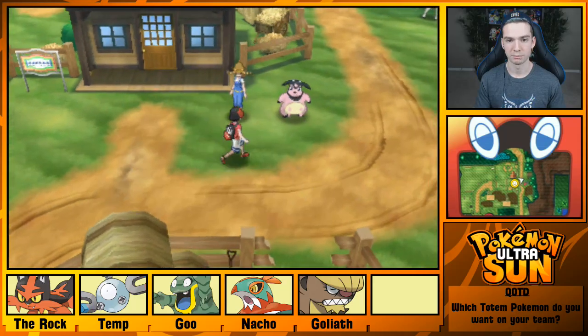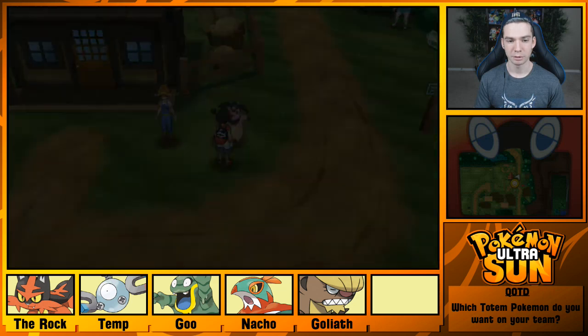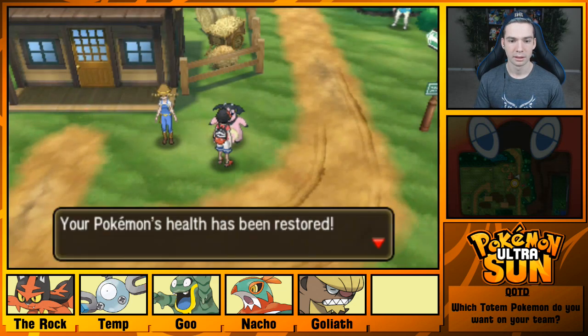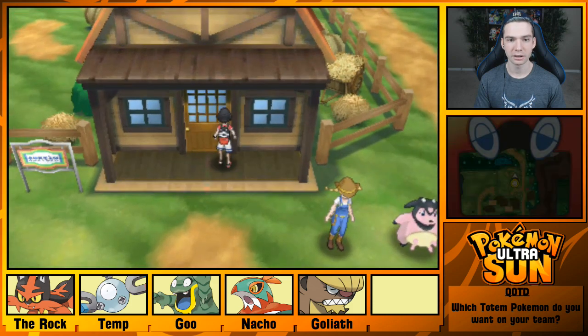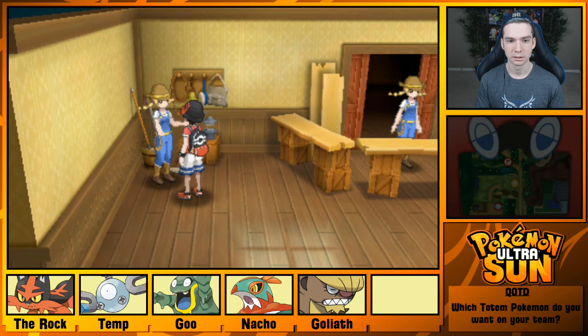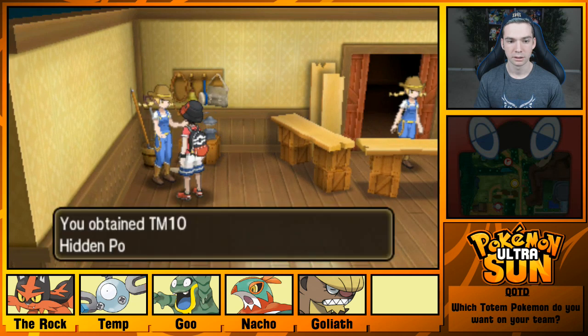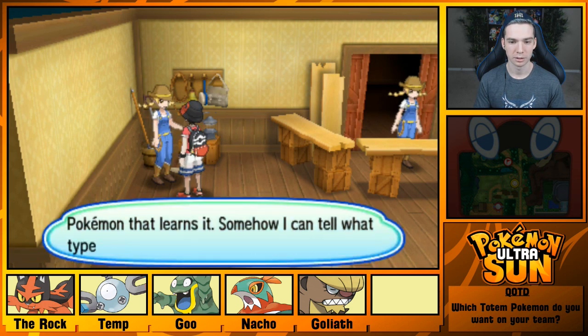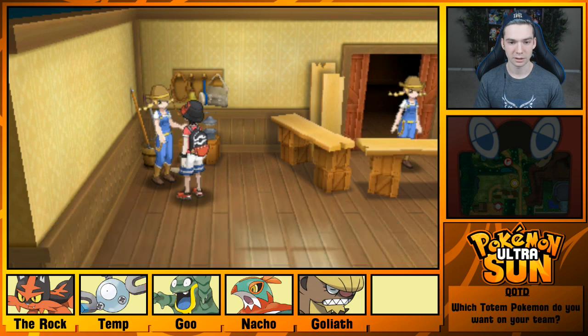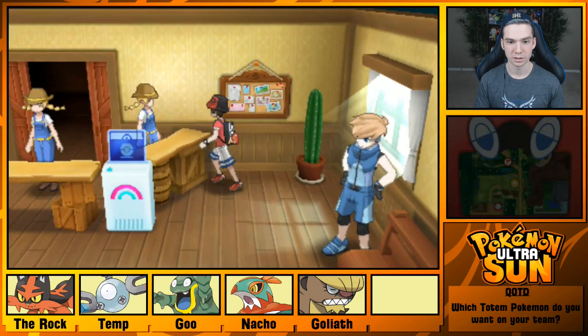We encountered basically no Pokemon in that stretch. Doesn't somebody in here give me Hidden Power? Yes! Thank you — I was right. She also tells you the Hidden Power type. I don't have any Pokemon that would use it though — no special attackers.